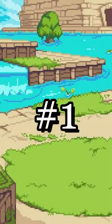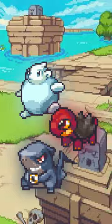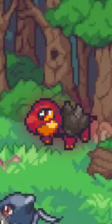Here are 5 common Coromon facts. 1. KabZero, Toruga, and Nibblegar are the 3 starter Coromon in the game. 2. After selecting your starter, you get a free patter bit.